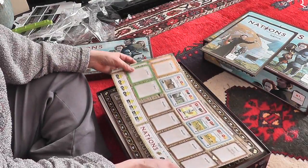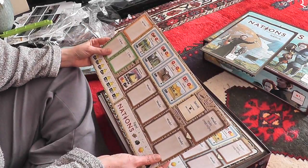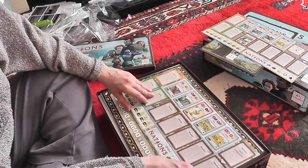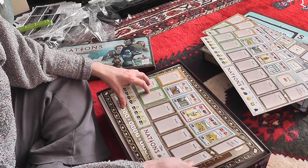You have the nations sheets. Here we've got Egypt — two-sided, so there is a basic one and a special one. Greece, Rome, China.